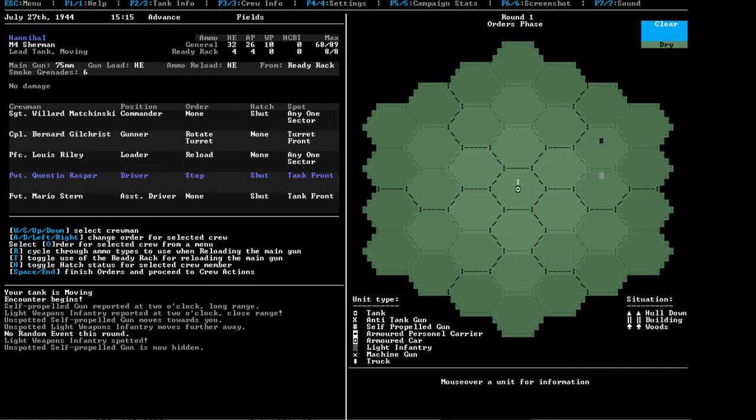They missed. For spotting purposes, I guess we're not spotting at all. Let's have the gunner fire the main gun at the infantry — because we can see them. He'll be on reload, on stop, on pass ammo, and the commander will direct fire.